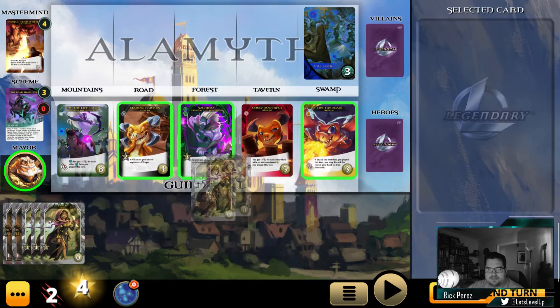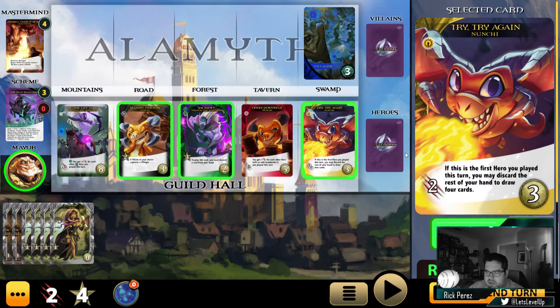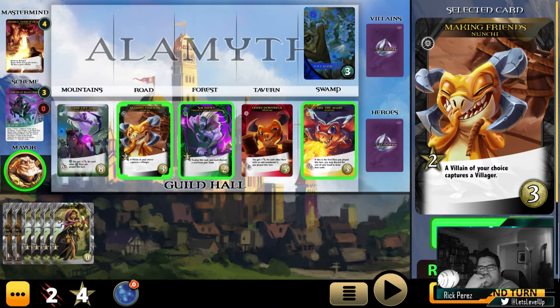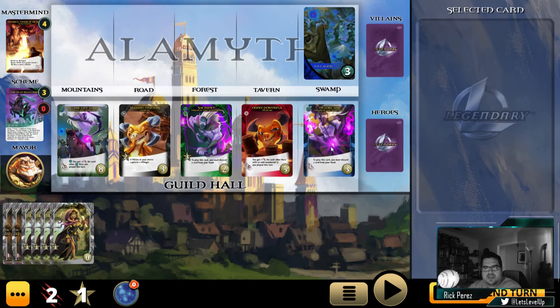Let's go ahead and spend all of our envoys. To play this card we must discard somebody from our hand — I don't mind that. It does give us three recruit, so in a turn like this we'd be able to get something a bit more. If this is the first hero you played this turn, you may discard the rest of your cards and draw four cards. That's really interesting.